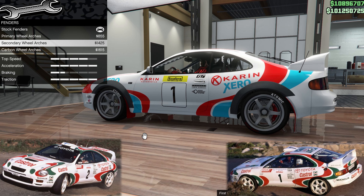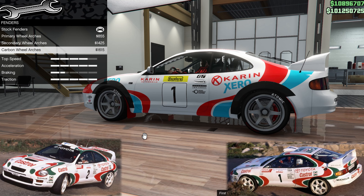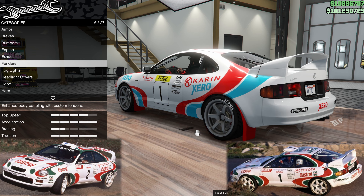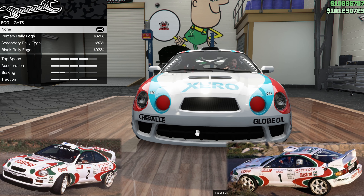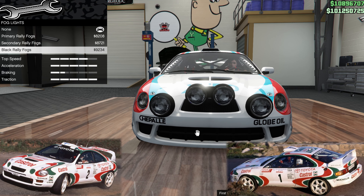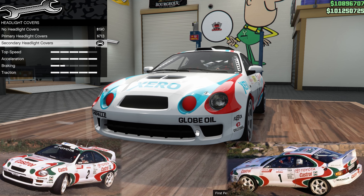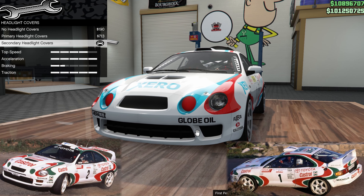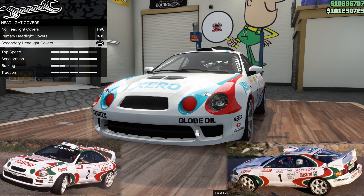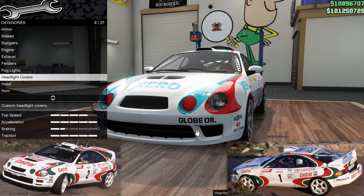Fenders are stock — you can see there are arch extensions but they are surprisingly not used, and just as well, because in GTA the wheels never extend to fill the arches. We don't have any fog lights, but there is a fantastic set of rally lights there if you want them. For headlight covers, this is one of the first things I was so grateful for — the real car has headlight covers, and so does this one. I've got the secondary headlight covers.